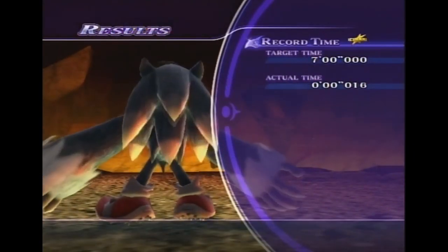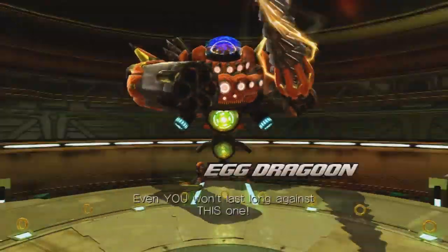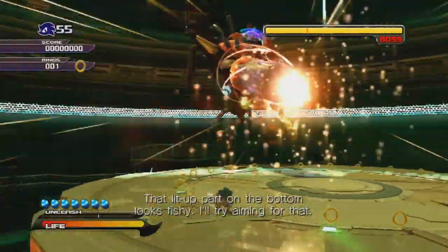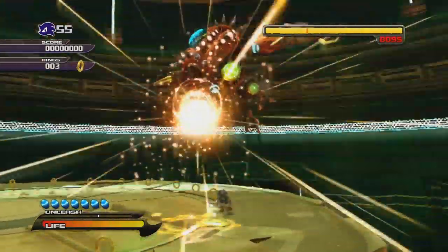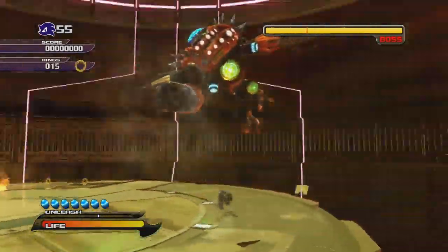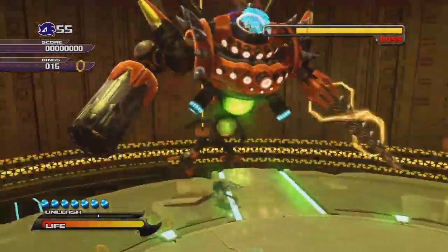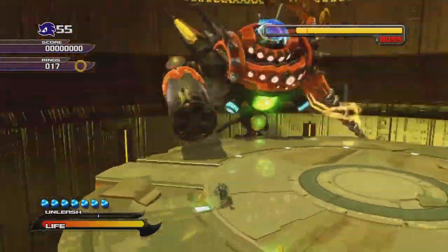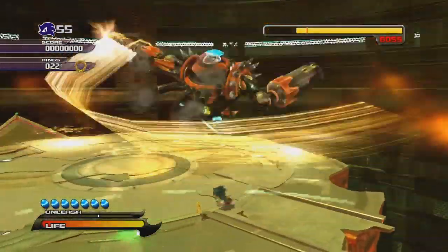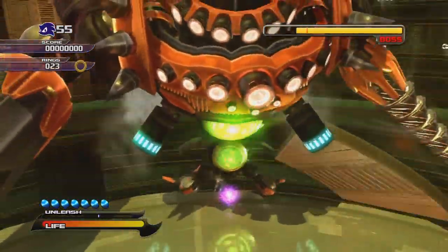Difficulty-wise it's pretty bland, but aside from difficulty, GOD is it fun to watch! So during Skyscraper Scamper Night, I mentioned that there was an easy way to cheese the Egg Dragoon fight in the HD version. When you've reached level 13 or 14 in combat with the Werehog's stats, you get this move where you build up a punch — you basically hold the Y button or triangle button down, and Sonic will build up this massive punch, and when you let go, he does mega damage that drains a lot of health.